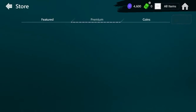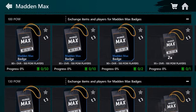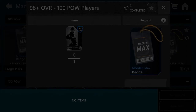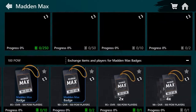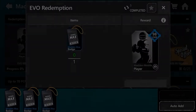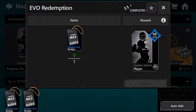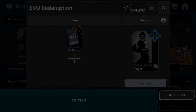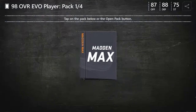Now what we're going to do is go to sets — Madden Max. Turn it into four Mad Max badges. What are we going to pull? Last time we got really good pulls. We also got some kind of rare cards. We got a Brian Urlacher, which was the only reason I was tight. We got Kyler Murray, which I really don't care about, but he is a 98, so I'll take it.